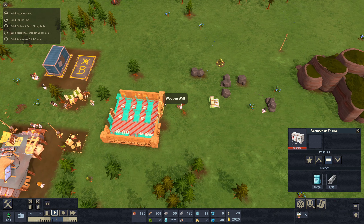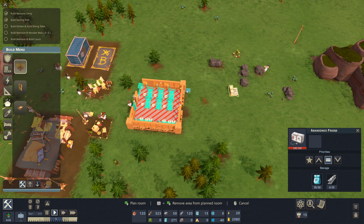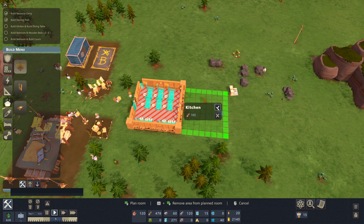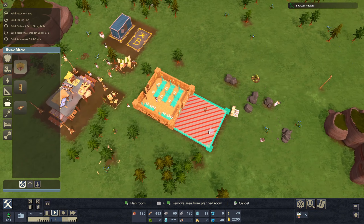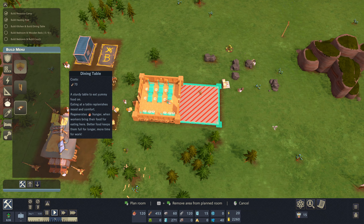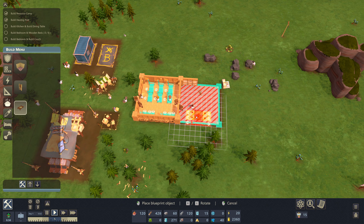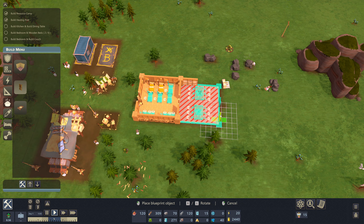I'll make the kitchen a bit smaller, complete it, and add a dining table — a sturdy table to eat yummy food on. Eating at a table replenishes mood and comfort, and regenerates hunger when workers bring their food there. Better food keeps them full for longer. I'll put two tables in the kitchen and add a door. Pretty good setup overall.